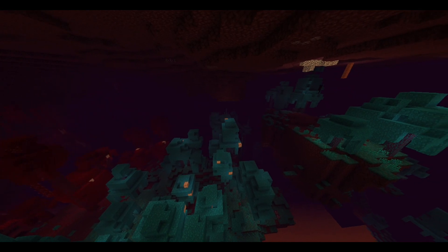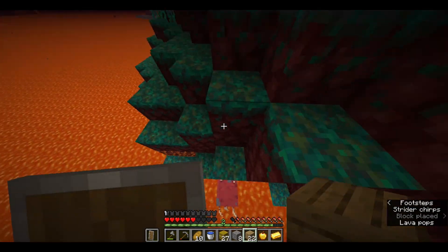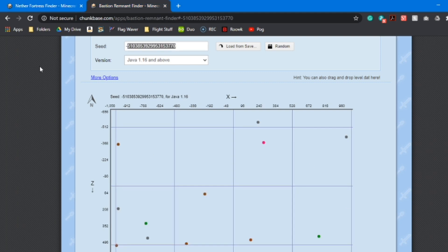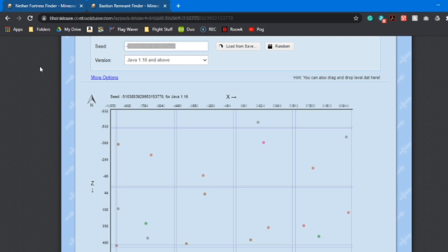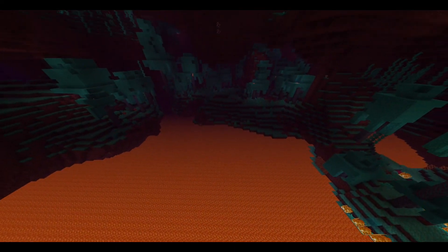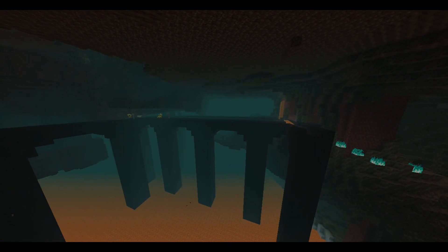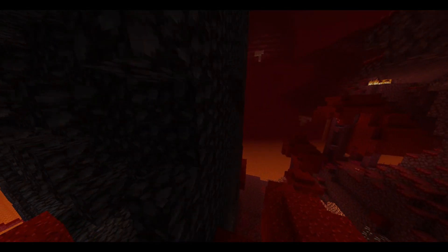Another reason for the nerf could be to balance out the nether fortress spawns with the brand new structure, bastions. You don't want the nether to be cluttered with structures. For the most part, the fortresses and bastions are spread out — areas that have fortresses don't have many bastions. But the main focus of going to the nether is getting the blaze rods. The bastions are kind of like side attractions, but with too many side attractions, it can be hard to get to the thing that you actually need.